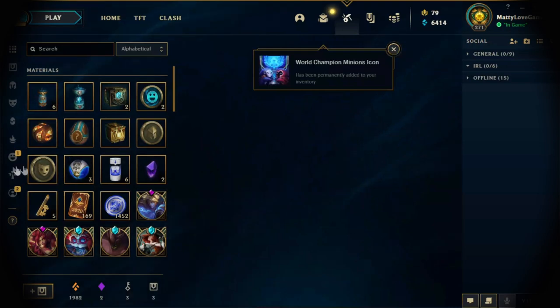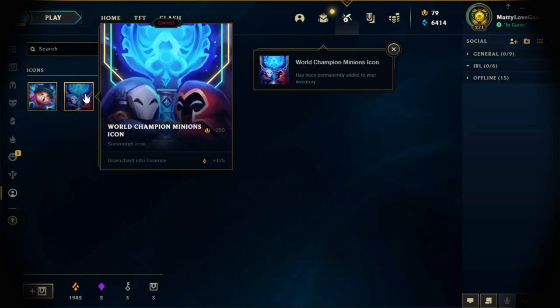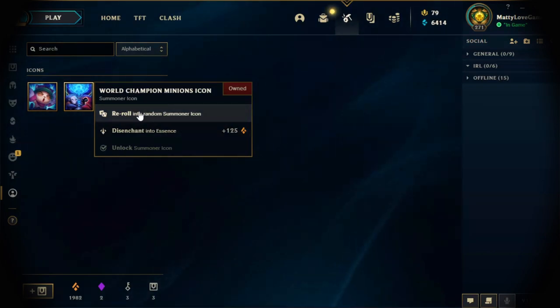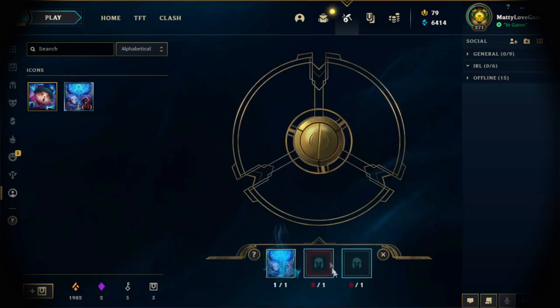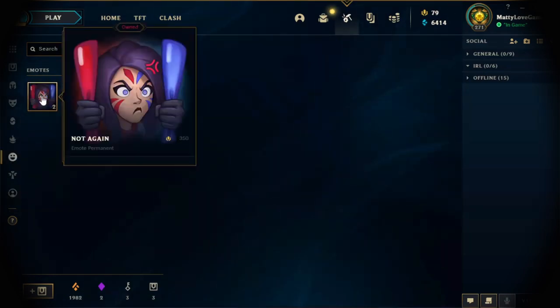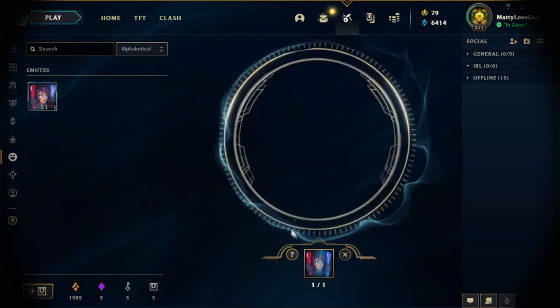You can go down to icons you already own and disenchant these to get some orange essence, or you can re-roll — you need three — to re-roll these into a permanent icon. I already own this emote, so I'll forge into unowned. You can convert these into something you don't own — I'll just test it out.